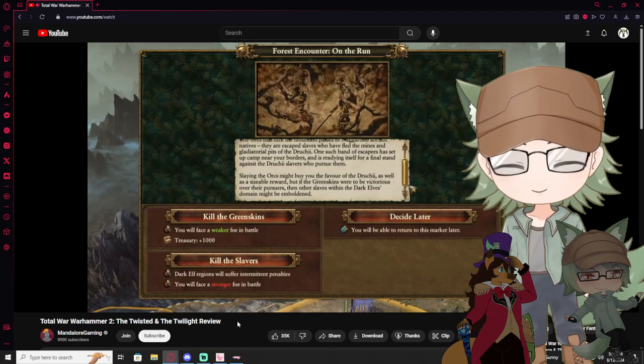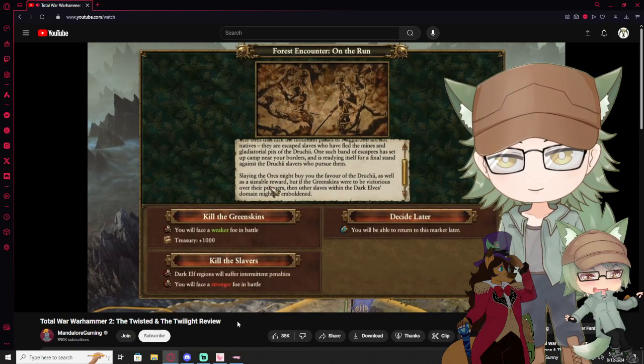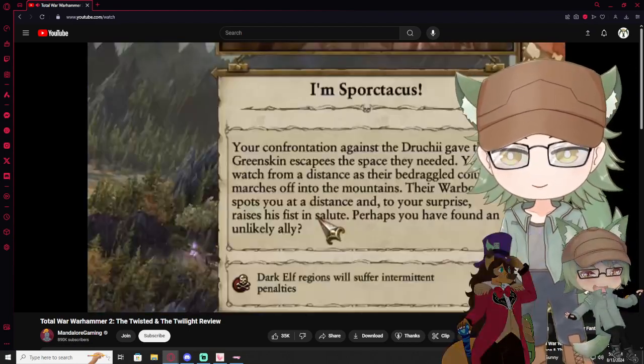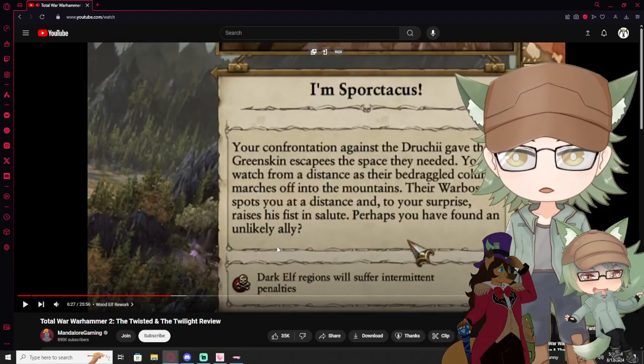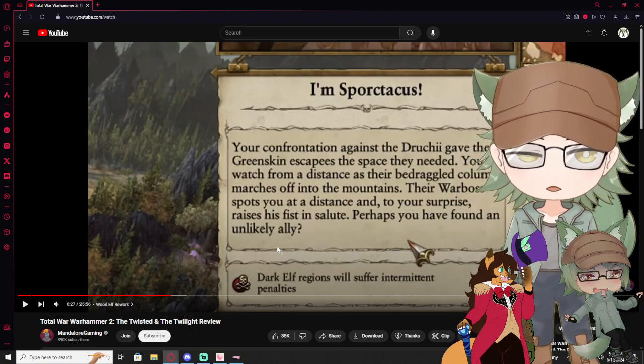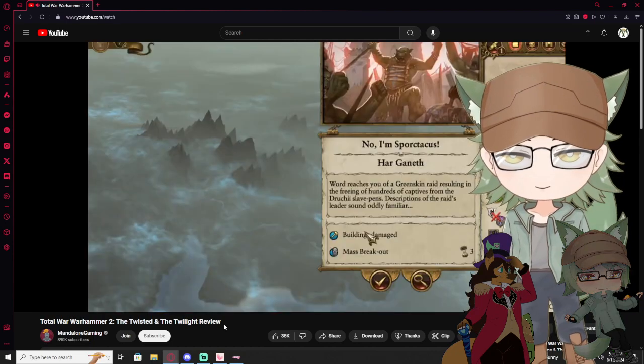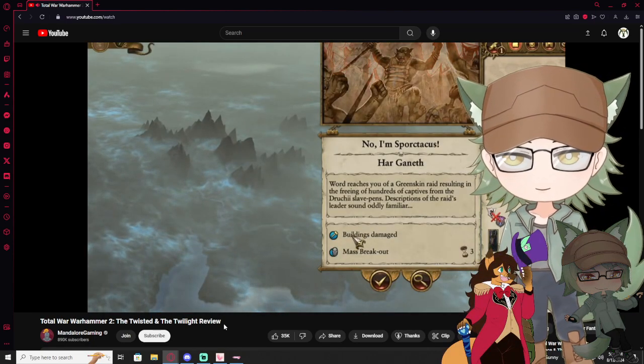In one dilemma I could help dark elves kill their escaping green-skinned slaves, or help the green-skins in a much harder battle. So I helped the green guys kill their ex-masters, and one named Spork-to-kiss — he waged guerrilla warfare against the dark elves for the rest of the campaign.